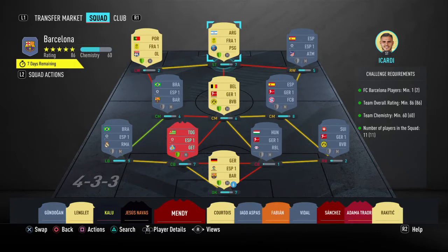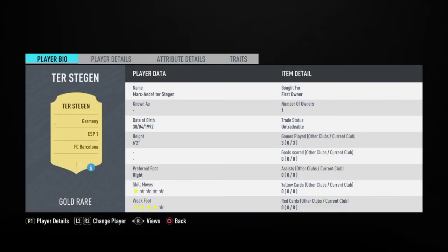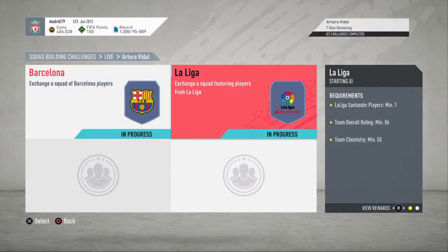One thing to note is that I have loyalty on four players, so you're gonna have to put a position modifier on one, two, or three players — and hopefully that should get you guys to the 60 chem. If not, instead of Gulacsi you're gonna have to go for Sule. Make sure you put the position modifiers on. That's the first segment done.